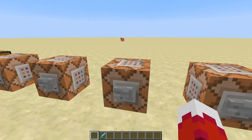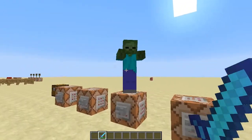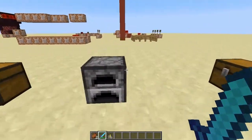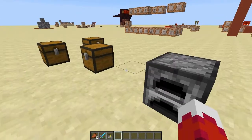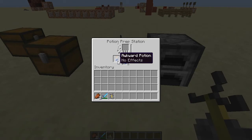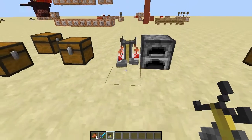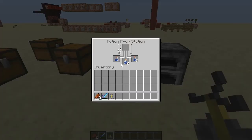Another example of a mob is this little guy right here. Unfortunately, brewing stands do not display on zombie heads, so you won't get to see it on the mob. However, he does have a potion prep station. If we place this down, you can see we already have awkward potions in here. We can set different damage values on the potion and set quantities — so this is an example of a quick potion stand that already has the awkward potions created.